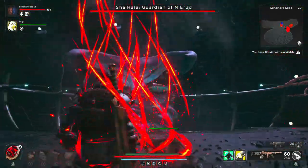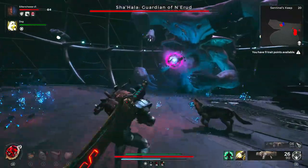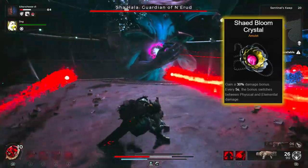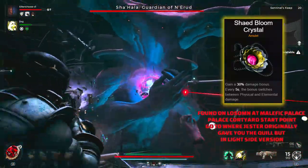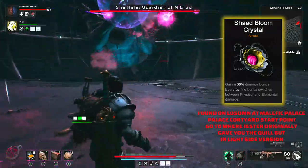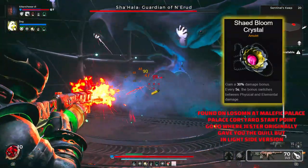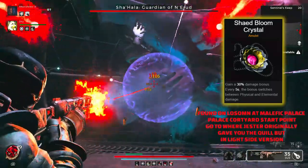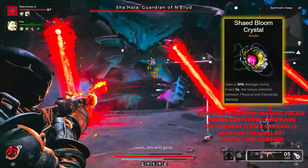There's one bonus amulet I want to highlight because a lot of people are missing just how good it is — the Shared Bloom Crystal. This amulet is absolutely amazing, and when I've been using it it's out-damaging pretty much all the others. It gains a 30% damage bonus every five seconds, switching between physical and elemental damage. I thought the fall-off would make it less effective, but in the gun range and against enemies and bosses, it seems to outperform almost every other amulet. If you're into elemental damage but still like gunplay or physical damage, this is definitely one to try on your build.